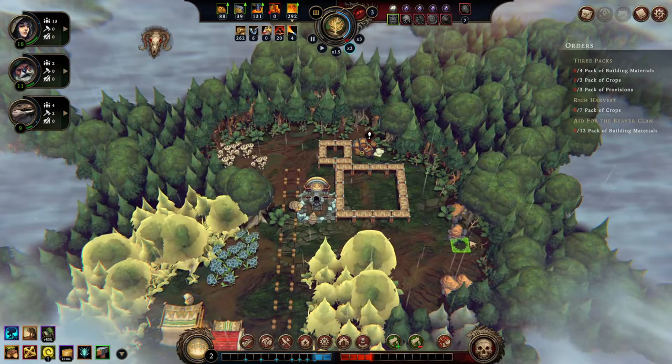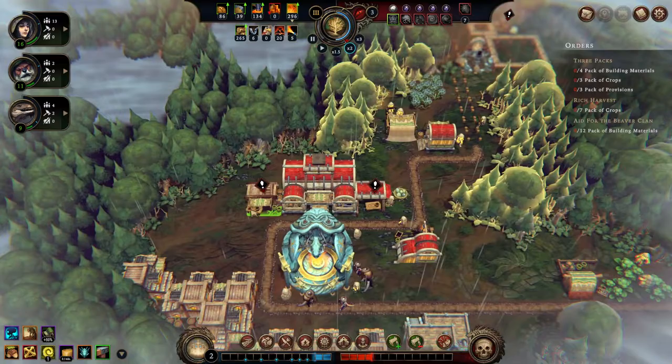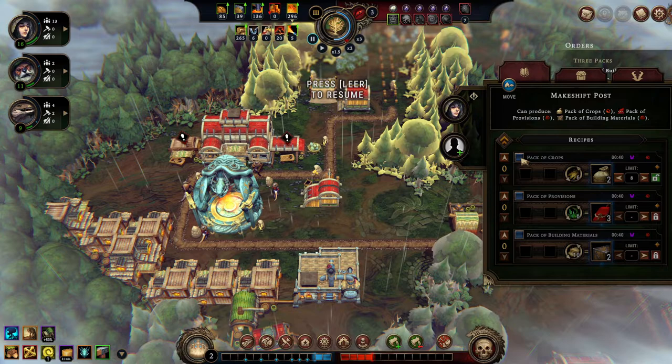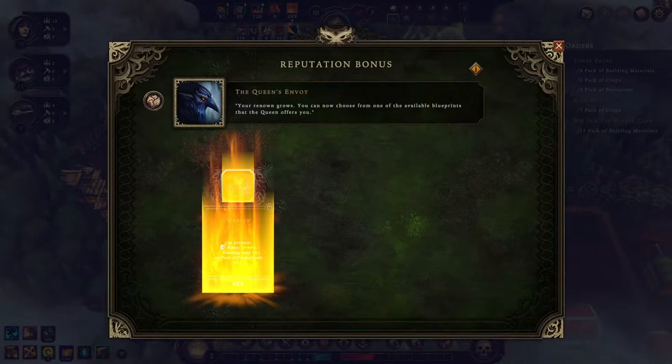Every worker up here who's collecting stuff will have a shorter route to drop off their goods. And any time you don't need the warehouses anymore, you can delete them — they're not that much of a big investment. Last episode, I allowed my people to make packs of crops but forgot to checkmark them. We're going to craft them now for the next quest, the Rich Harvest one. Now let's check out what we can draft here.